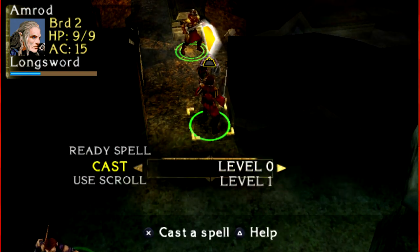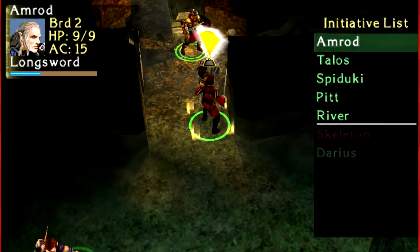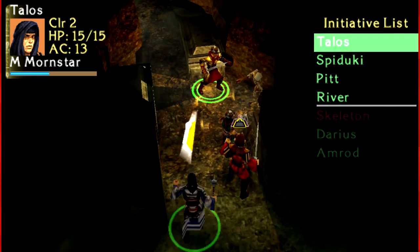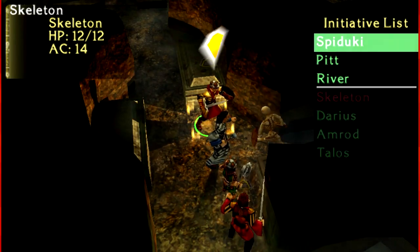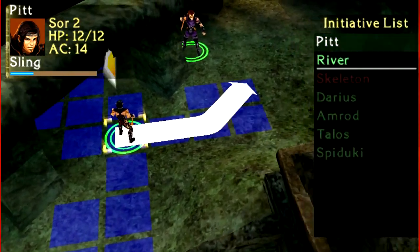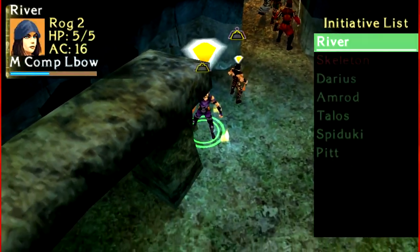Fun fact: undead in this edition — I'm pretty sure it's in all editions actually — undead in Dungeons and Dragons take damage from positive energy sources. So say you were to try to cast cure light wounds on a skeleton, that actually does damage to him. It's pretty fantastic, I love it.